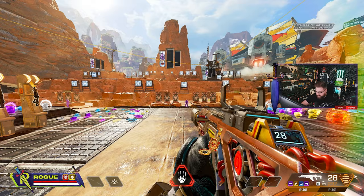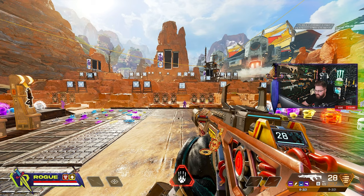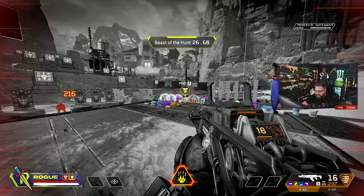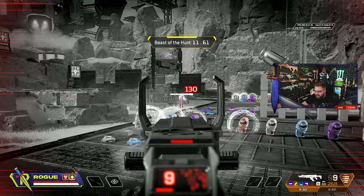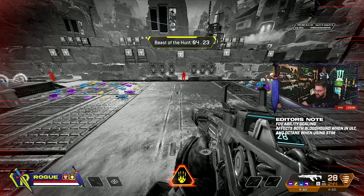Now I'm changing the FOV ability scaling off and applying it. In the same spot — purple armor on the left, the character on the right — when I use the ult this time, it stays the same. Nothing changes with my sensitivity because the FOV hasn't changed, so things move left to right at the same speed. That's the difference between ability scaling on and off. I'm not sure what other characters have this, but Bloodhound definitely does — use whichever one you prefer.